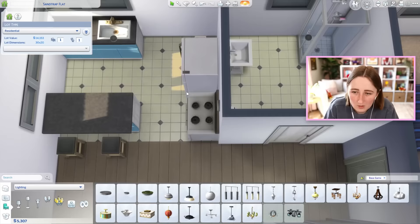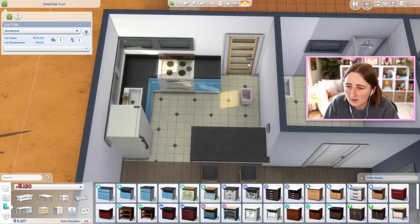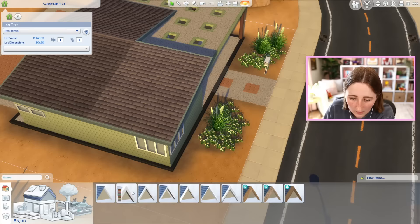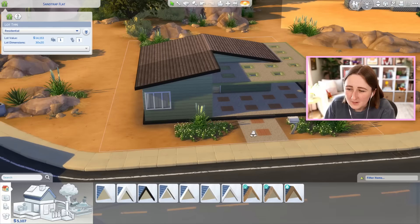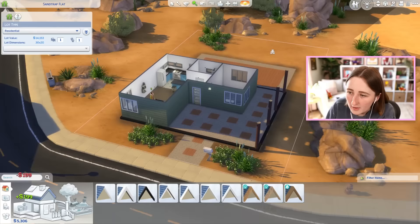I'm also going to delete this weird wall because I don't really want that there. I have an idea — what if we switch some stuff around? We could have the island over here, and maybe we could have the counters in the corner like this. That looks a lot better. We can also get rid of this window since it's out of the way. I wonder if we could try switching to have some black accents in some places, because I do like what we've got going on here.